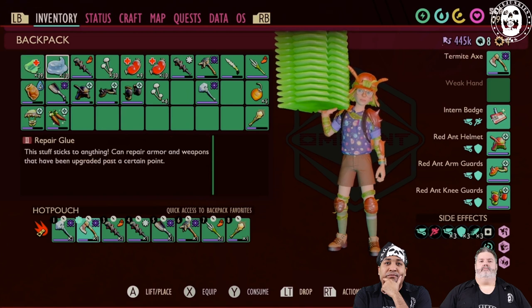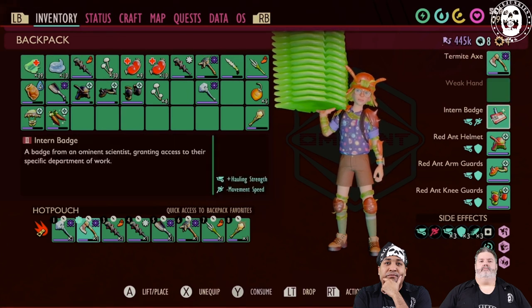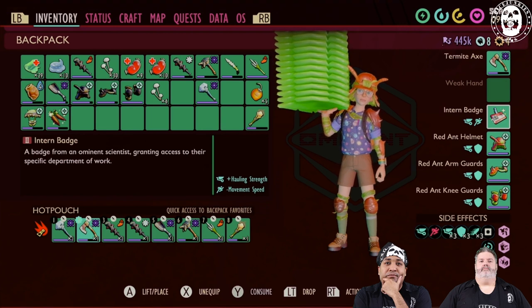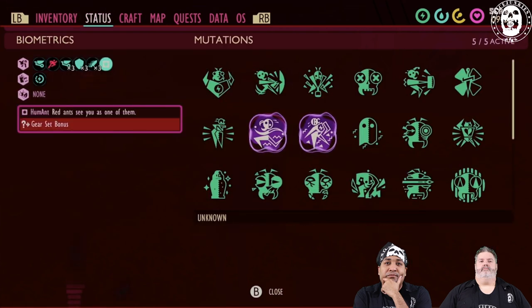We are now going to go over the abilities that you get when you use the intern badge. It says we have additional hauling strength, but we also have negative movement speed. And when we go over to the status, movement speed is run slower — okay, that's not very helpful.